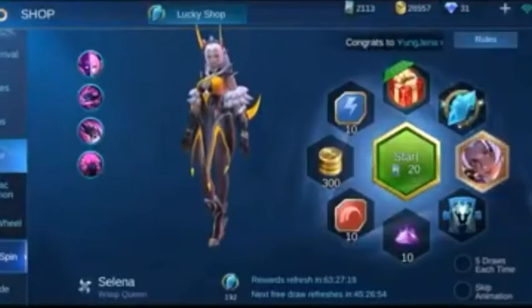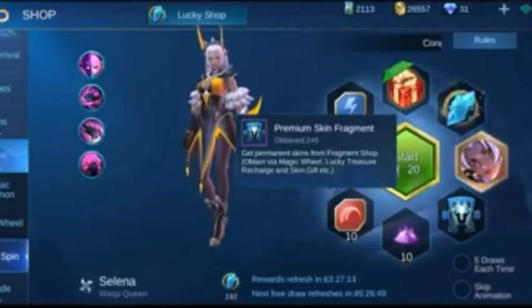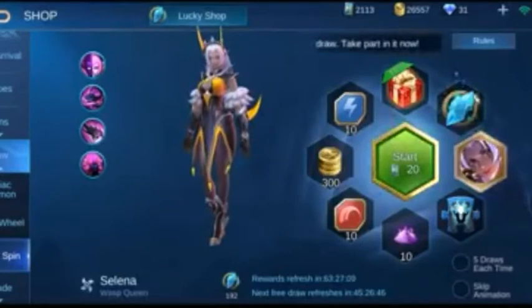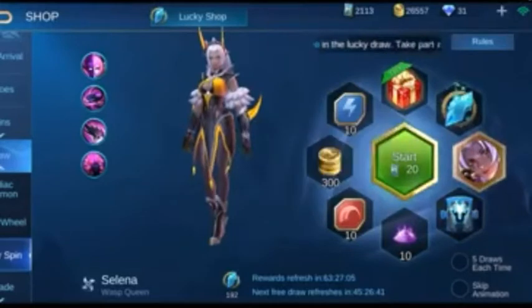May nakita akong bug daw sa ML — itong premium skin fragments, pwede daw gawing magic crystal. Hindi ako naniniwala sa mga ganito, pero susubukan natin. Pindot-pindot din lang daw yung mga rewards isa-isa, tapos ulitin yun dun sa premium skin fragment.